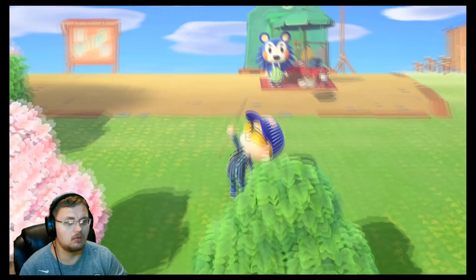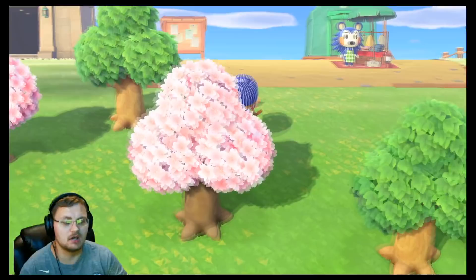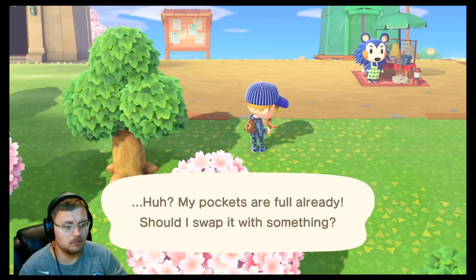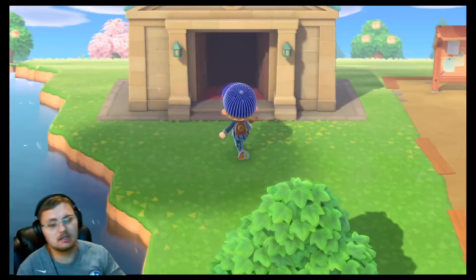Here's another cool little thing that happens in the game — you have little balloons that float on by. You use your slingshot to shoot them down. Third time's the charm — nice. You pick it up and it's a present for your character. I don't have any room in my pockets, so we're just going to drop this seashell for right now and swap it out.